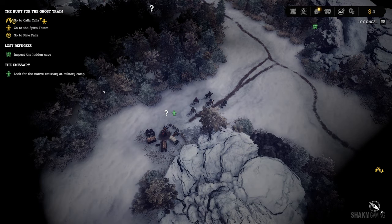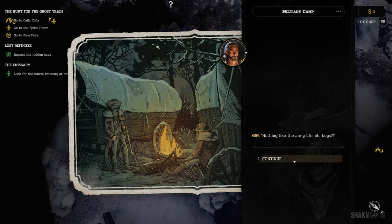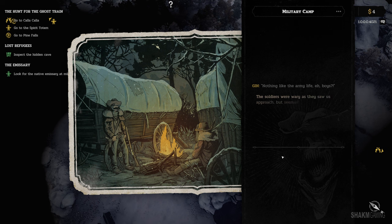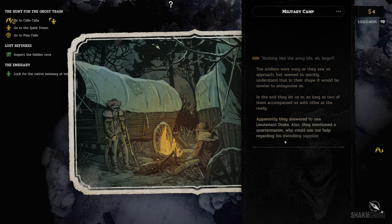Let's go on the other side objective. We are looking for a native emissary at a military camp. A group of soldiers set up a camp nearby — I remember the war well enough to recognize negligence when I see it. The camp was dirty, poor, and the number of soldiers too low to maintain it. The soldiers were wary as they saw us approach but seemed to understand that it would be unwise to antagonize us. They let us in, with two of them accompanying us with rifles at the ready. Apparently they answered to a Lieutenant Drake, and a Quartermaster could use our help regarding his dwindling supplies. I guess we're getting another side quest.